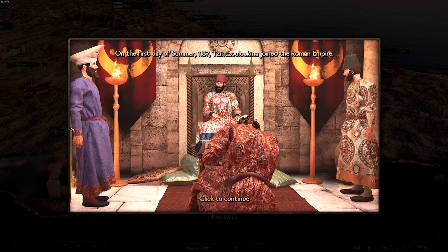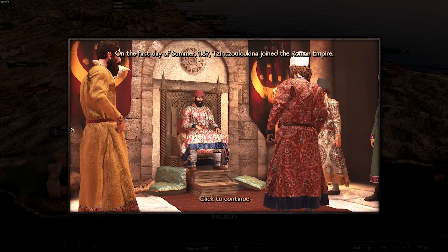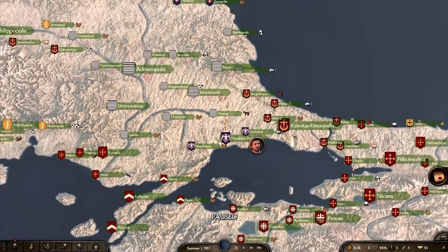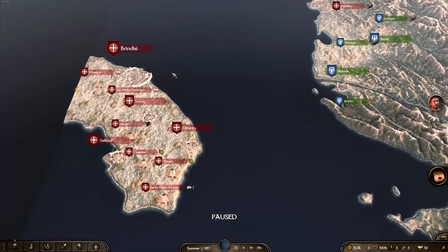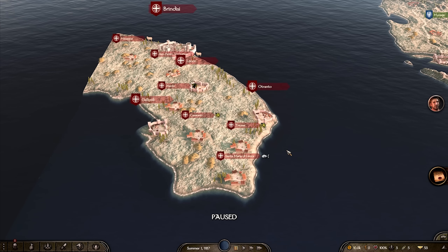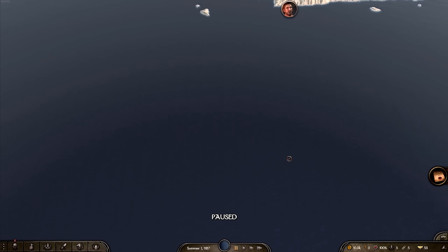We have joined the Roman Empire. I bend the knee and I've been granted a castle to manage — right next to Constantinople. If you haven't seen this mod before, it's pretty large scale with a lot of castles and settlements. They've also added in some funds now as well. The map itself looks gorgeous.